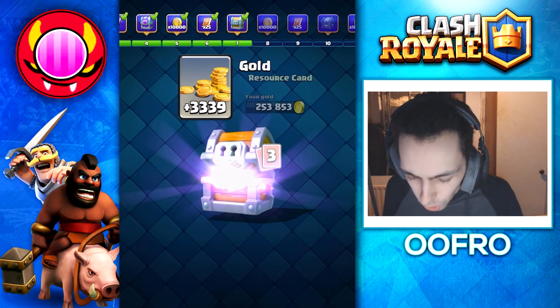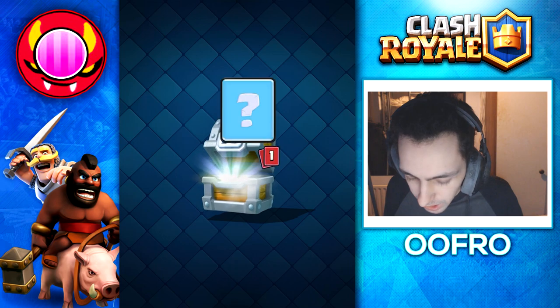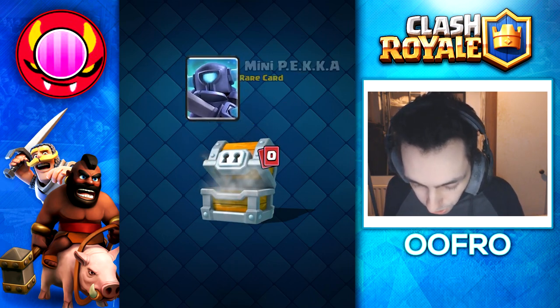Next up is the giant chest. We get gold, one epic wildcard, 17 Wizards, a ton of Arrows, and Mini P.E.K.K.A.s. Not bad.